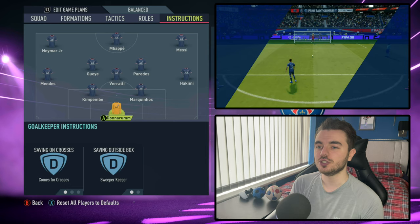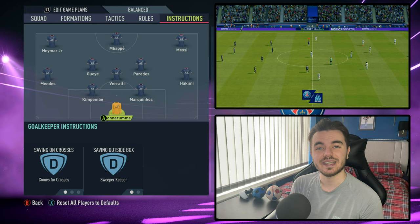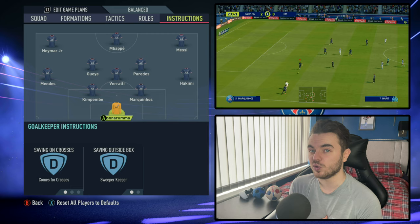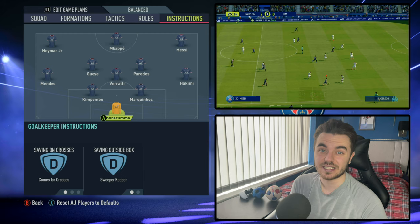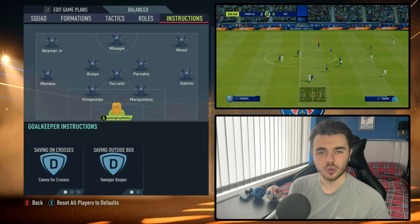Now on to the player instructions, starting with the keeper. With the goalkeeper — comes for crosses and sweeper keeper as well. Playing such a high line, you have to complement that with sweeper keeper; he'll come out a little bit more. Comes for crosses also helps relieve pressure, as AI crossing is a little bit more prominent in this FIFA, so the goalkeeper can help you out there.